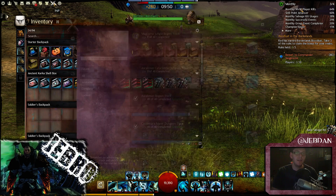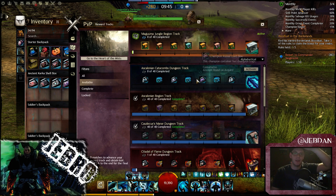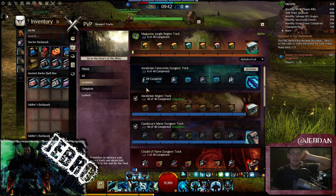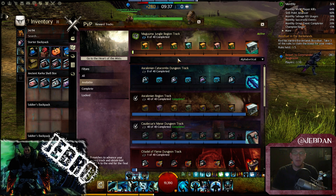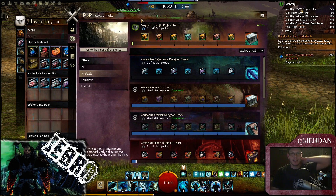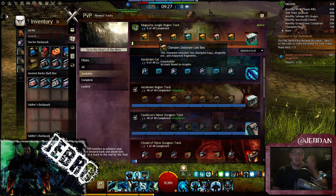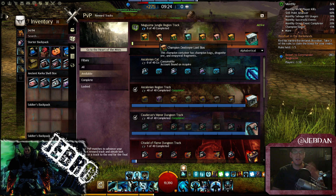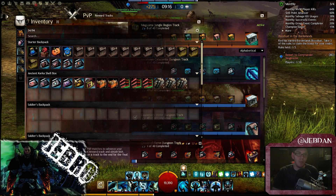If you haven't opened a reward track before: SPVP gives reward tracks now. When you get wins or losses you get completion in each tier and you can get rewards. Magic find actually affects the chests in PvP — it doesn't in PvE — because each of these chests represents a boss or mob, like a veteran or a champ. So you get bags, loot, or whatever that champion would have dropped.